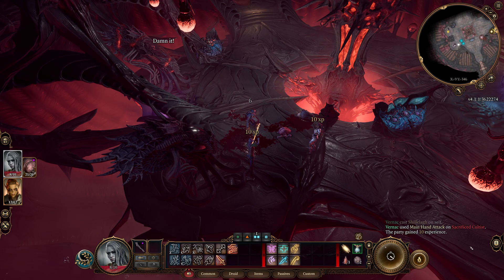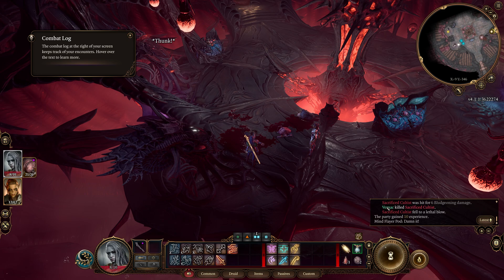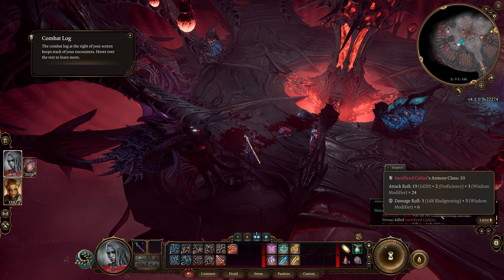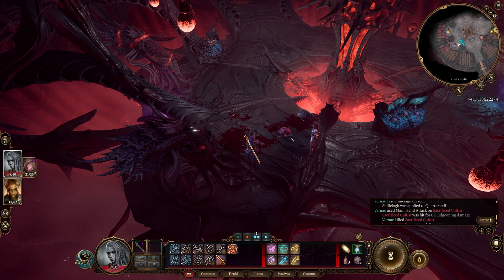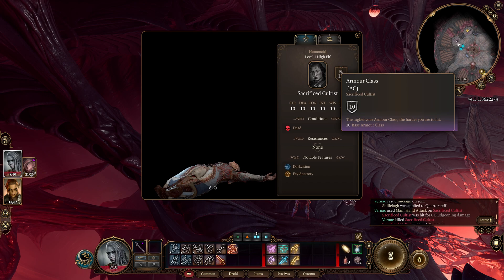If I pull out the combat log, we can actually see what's happening. The bludgeoning damage — it shows you all the attack rolls. The attack roll was 19, plus we had a plus 2 for proficiency and a plus 3 for wisdom, so we ended up with a 24. I didn't check his AC, but examining him — his AC was 10, so we well exceeded it. We didn't have to roll incredibly high to get there.